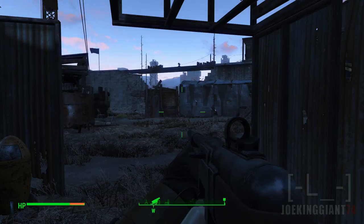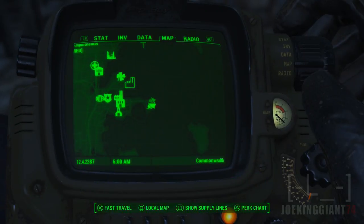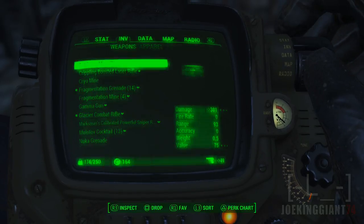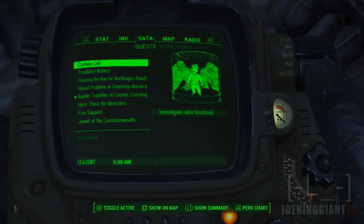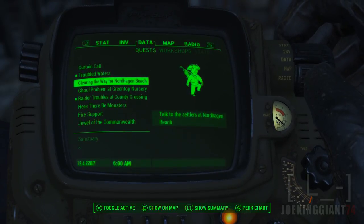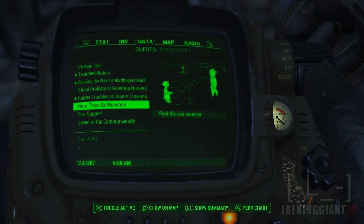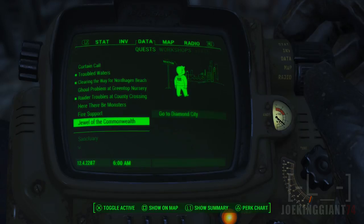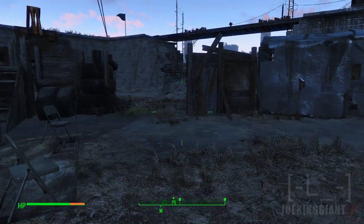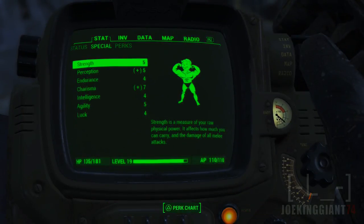We're back in the series of Fallout 4, continuing with our quest. I really do not know where I am — I've been spending a lot of time in my little castle. Here are the quests: Curtain Call, investigate the water treatment plant, that's all Minuteman stuff. But I want to do the Fire Support one — go to Diamond City. I really want to do that because I haven't been to Diamond City at all.